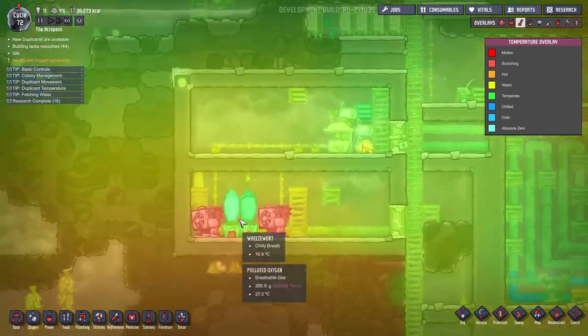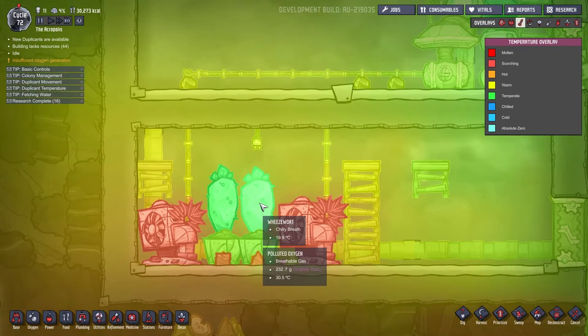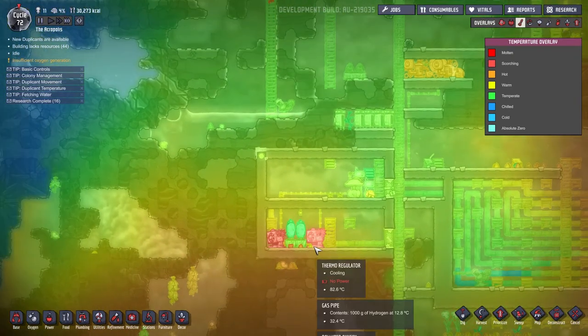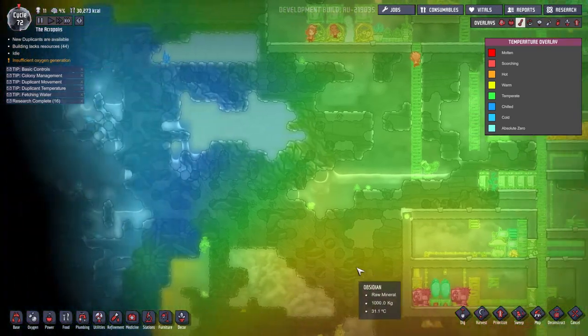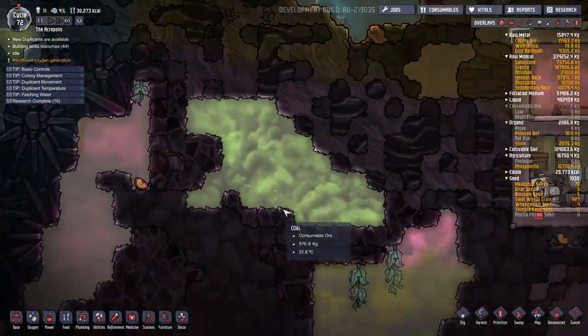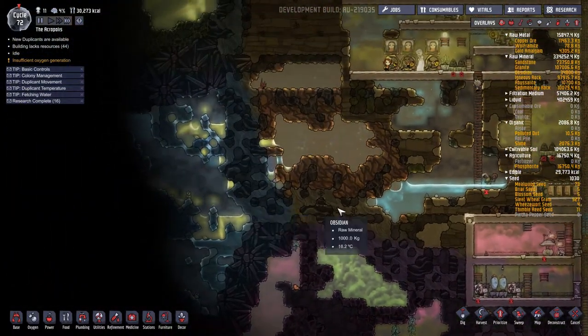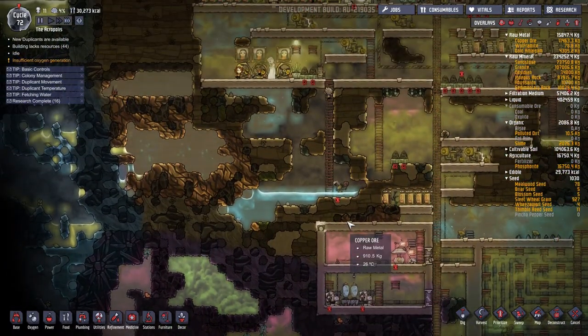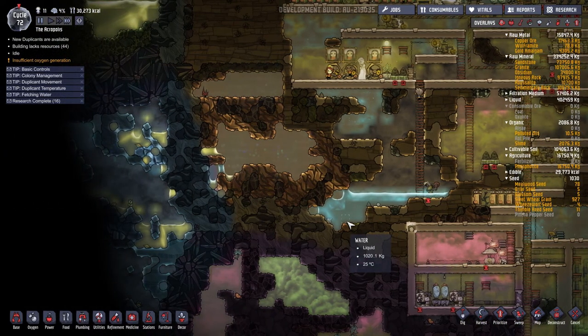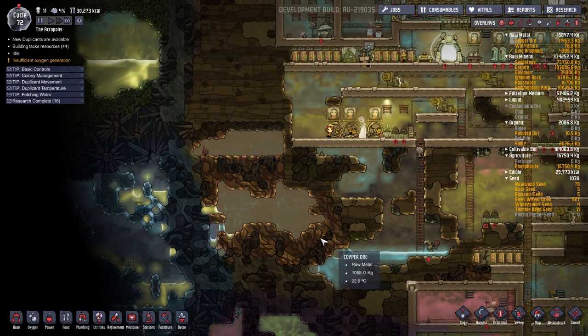I put some wheezeboards down here, but it's going to take a while to cool down the area and it's kind of pointless. What we should do instead is put the thermoregulators in this ice biome and just pump the gas over there and pump it back — a fairly straightforward proposition. So we need to figure out how we're going to get into the ice biome.